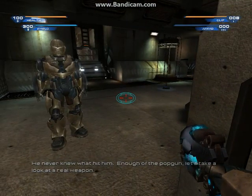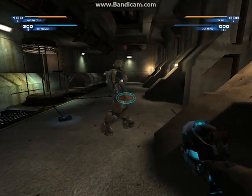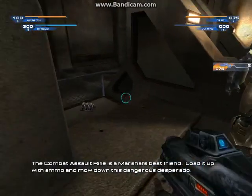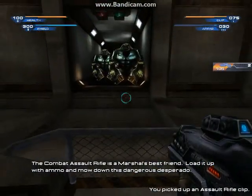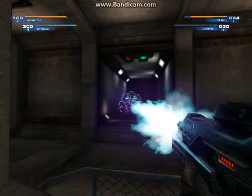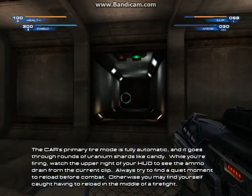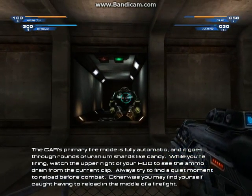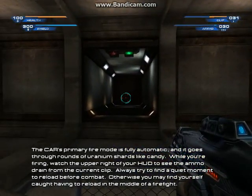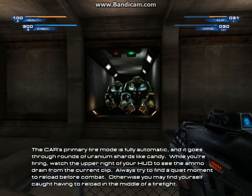Let's take a look at a real weapon. The combat assault rifle is a monster's best friend. Load it up with ammo and mow down this dangerous desperado. The CAR's primary fire mode is fully automatic, and it goes through rounds of uranium shards like candy. While you're firing, watch the upper right of your HUD to see the ammo drain from the current clip. Always try to find a quiet moment to reload before combat.